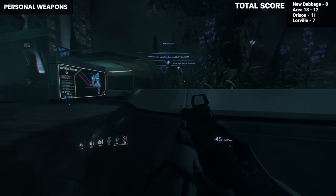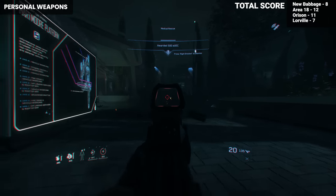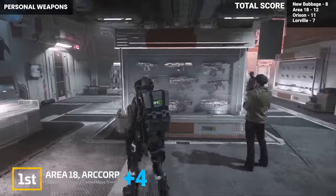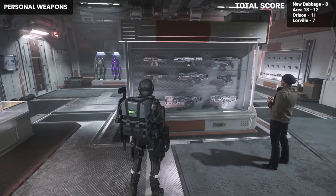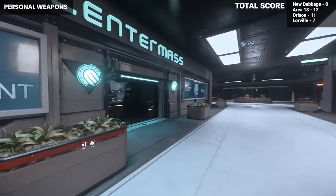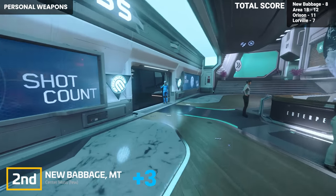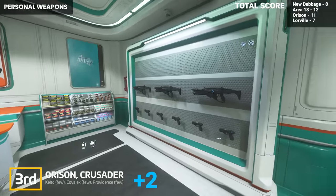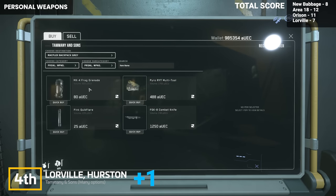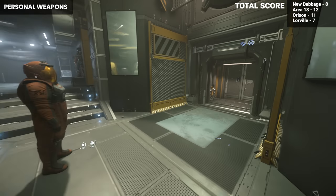Similar to armor, weapons are also important when starting your journey in Star Citizen, and each landing zone is not created equal. Area 18 comes in at first place once again with Cubby Blast leading the way in options — super conveniently close, right at the front door of your Habs. There are also more options available at Center Mass in the IO North Tower. New Babbage comes in second with Center Mass providing a decent set of options. Orison comes in third with two personal weapon options only available at Kelto. Lorville closes the list with zero personal weapon options available.